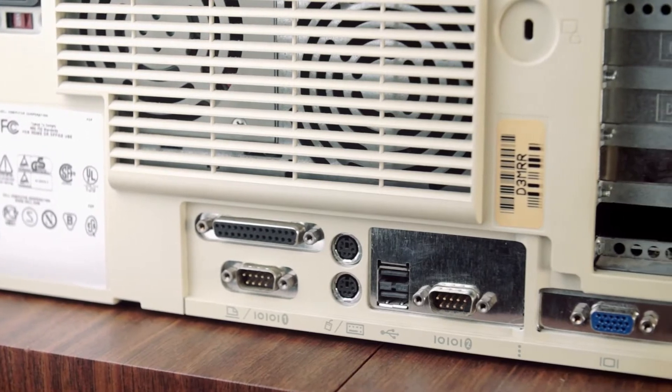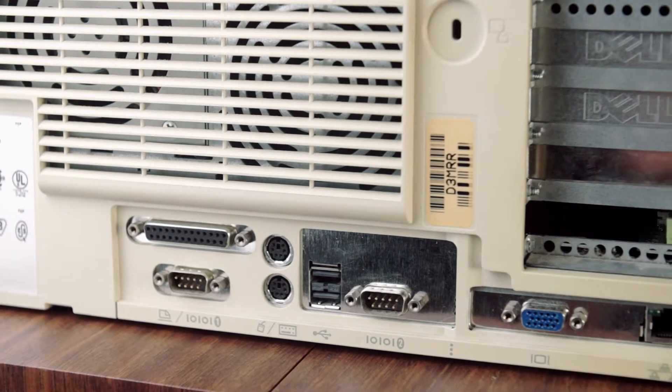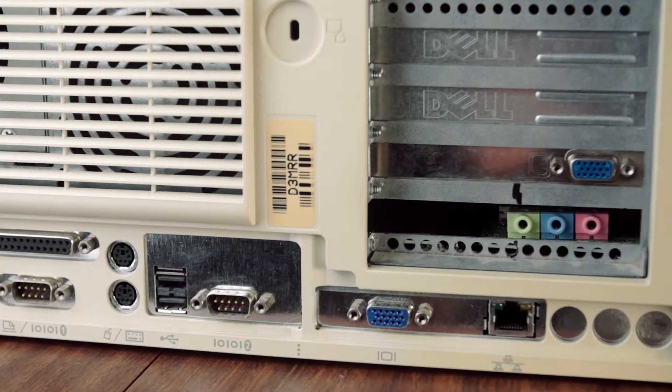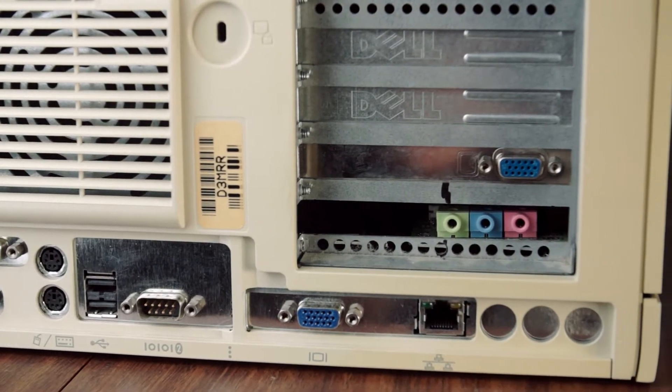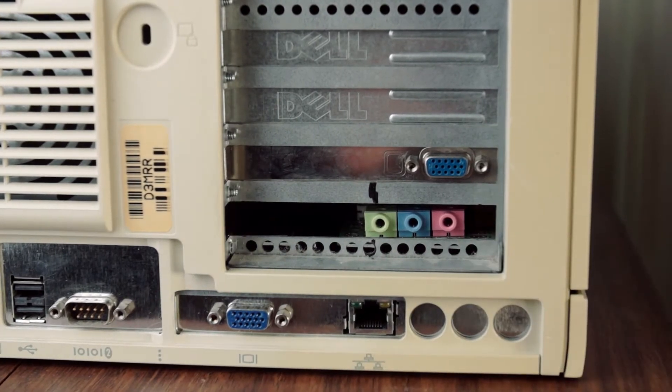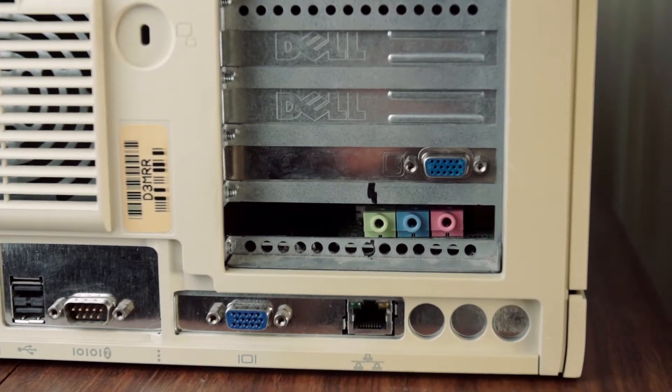On the rear, we've got a parallel port, an RS-232 serial port, two PS/2 ports for keyboard and mouse, a second RS-232 serial port just for a mouse, built-in VGA and Ethernet, and the video and sound cards that I've added. This computer has no built-in sound at all.